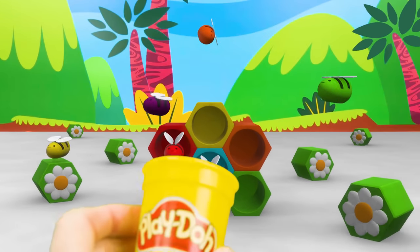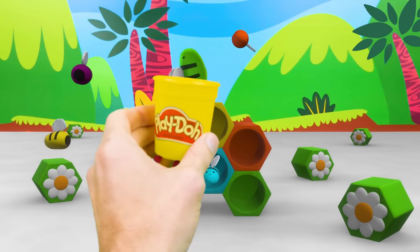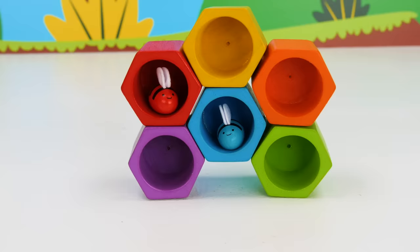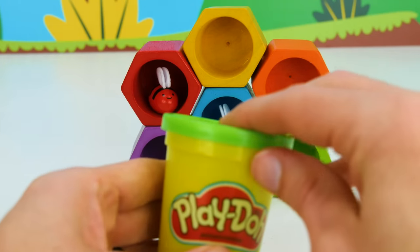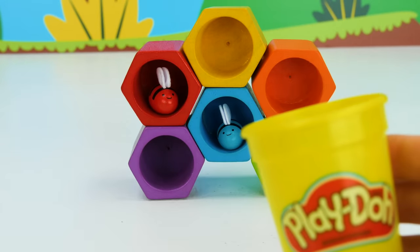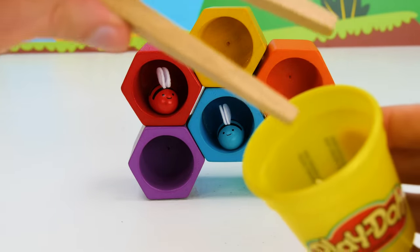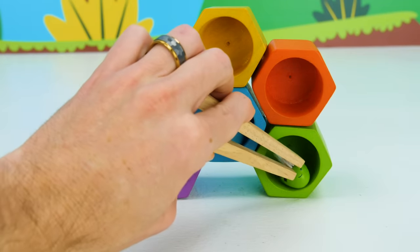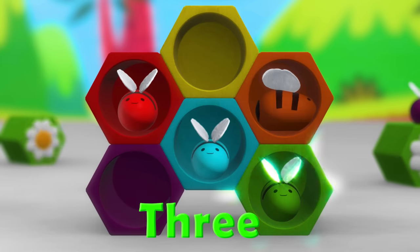Now let's catch our third bee. Awesome! Green. There is a bee, nice and green. Now that we caught it, its home can be seen. This silly bee thought we forgot him, but we didn't. Let's put him on the bottom. Three.